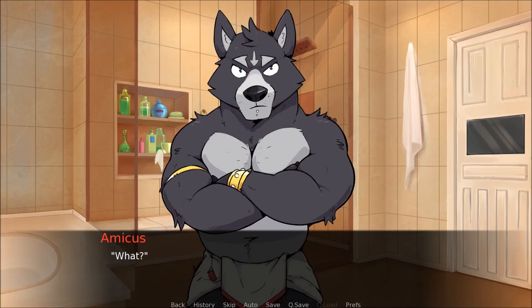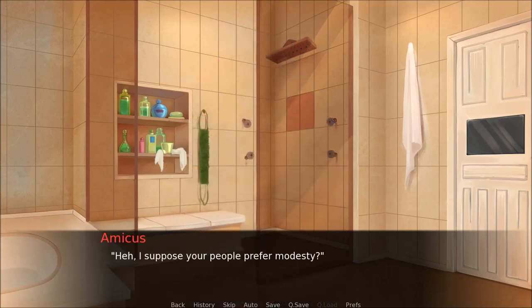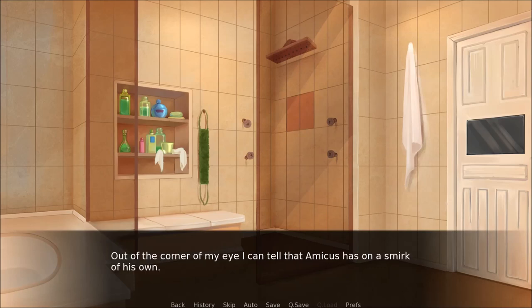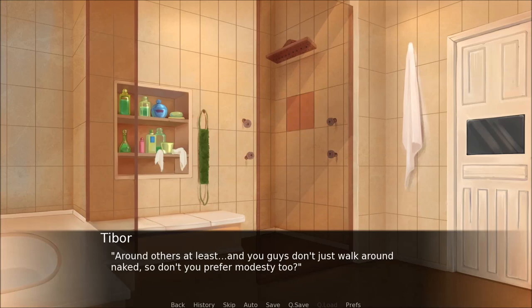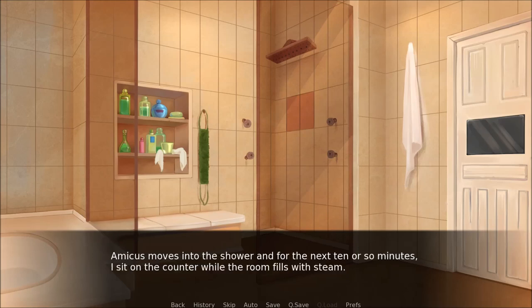Amicus notices me smirking. What? I shrug. Oh, nothing — just kind of funny that you got so huffy. I don't know what that means. Amicus is adjusting his underwear, then it suddenly drops and I quickly look away. I suppose your people prefer modesty? Out of the corner of my eye I can tell Amicus has a smirk of his own. Around others at least — and you guys don't just walk around naked, so don't you prefer modesty too? It all depends on the time and place. Amicus moves into the shower and for the next ten minutes I sit on the counter while the room fills with steam.